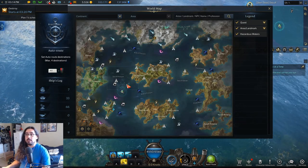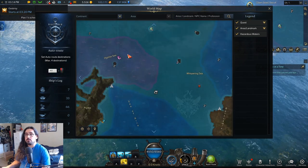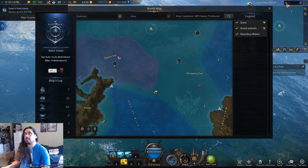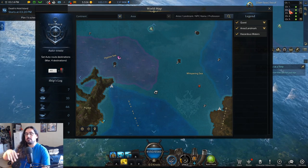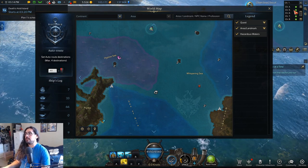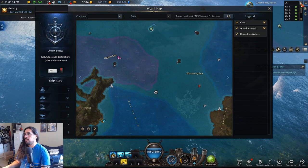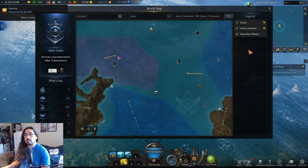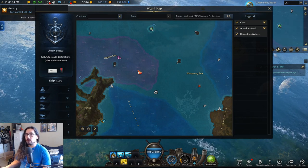I'd suggest picking two islands, checking them, then switching channels — channel two, check the same two islands, then the next channel, and just keep going down the list. There are usually a ton of channels on the ocean — right now there's 10, and if a lot of people are playing it can go up to 20 or 30.